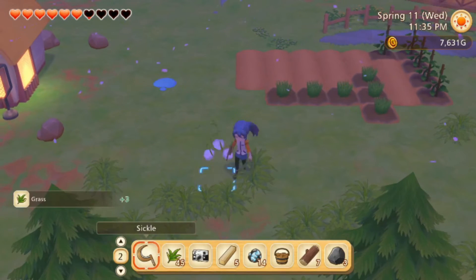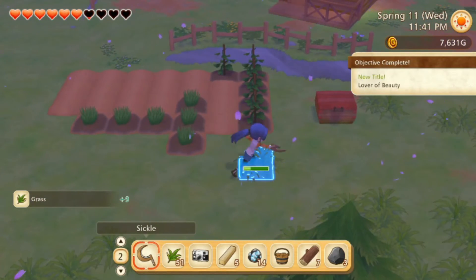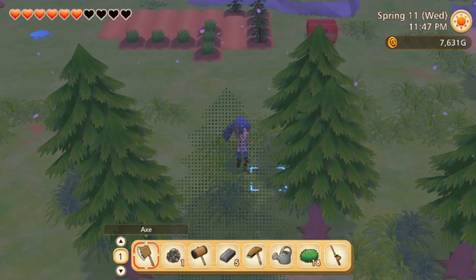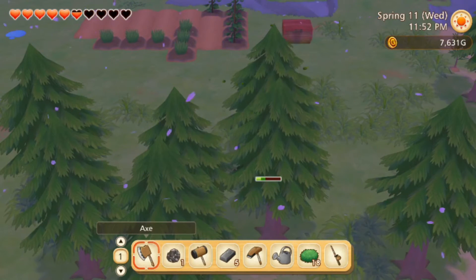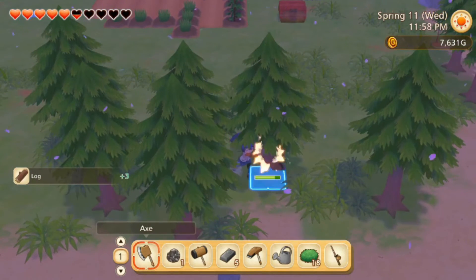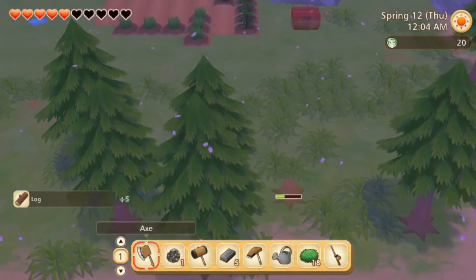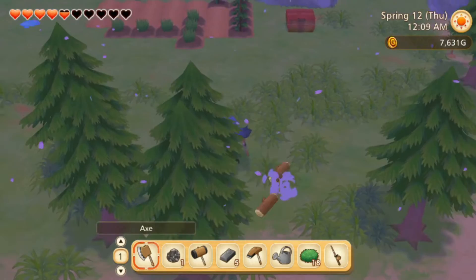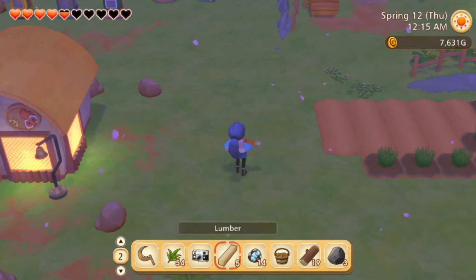We're gonna get some more grass because it's driving me nuts around this area. We need more trees. Let's chop these down and we'll go over and see if the ingot maker is ready so I can put one more in before the end of the night. She's getting tired now, so at least it wasn't totally wasteful. Almost left a whole stump — are you serious right now?